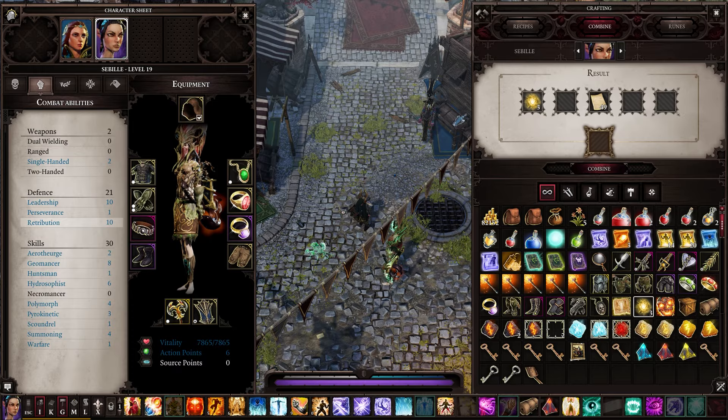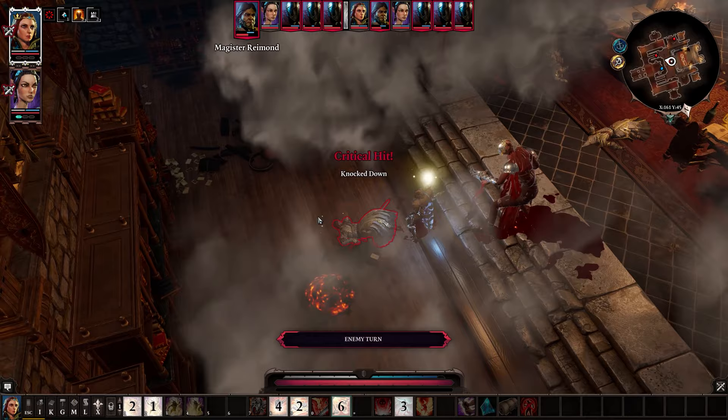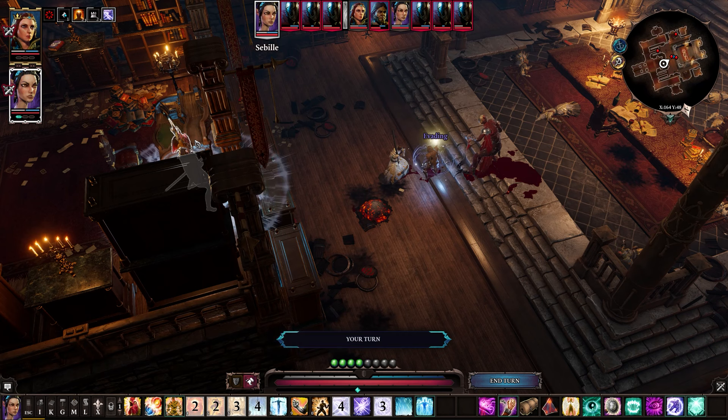Tip number 19: crowd control is extremely important in Divinity. When an enemy is stunned, knocked down, frozen, etc., they lose an entire turn or sometimes multiple turns. It's important to have CC skills on your character that can lock down enemies you don't want to have a turn in the fight. But keep in mind that each CC is resisted by a different armour type — to stun an enemy they need to be out of magical armour, but to knock down an enemy they need to be out of physical armour.